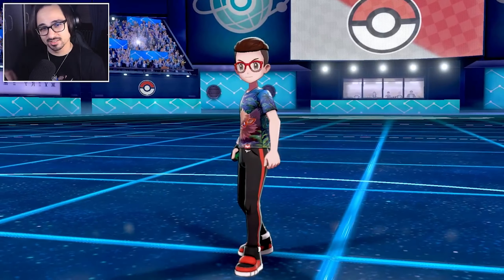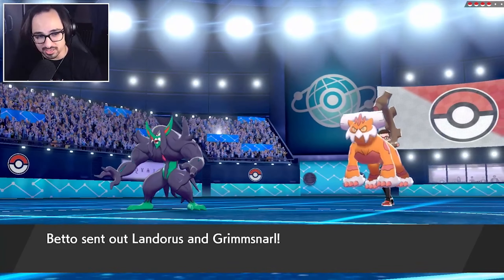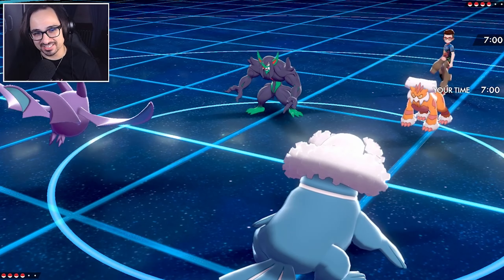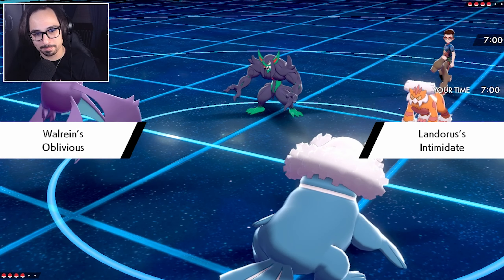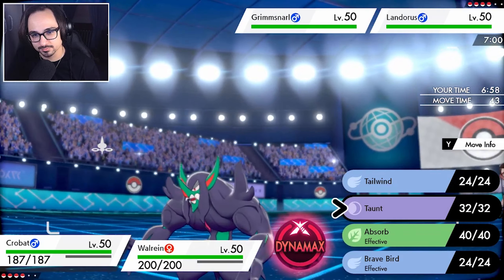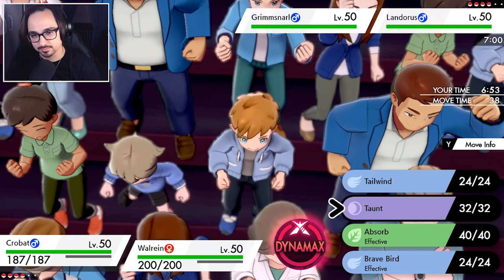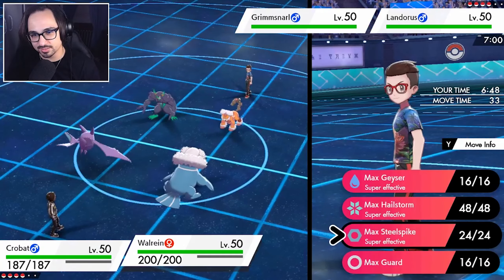If my opponent doesn't bring Zapdos, they're just trolling me. I might also look like Walrein and think 'what is this poor man doing, they're just handing out wins.' Wait — Landorus and Grimmsnarl! Hold on... we're fine. Intimidate isn't going to matter because of Inner Focus and Oblivious. Get wrecked! Now what do we do? We can Taunt the Grimmsnarl, set up Tailwind, then Taunt, then Dynamax Hailstorm.